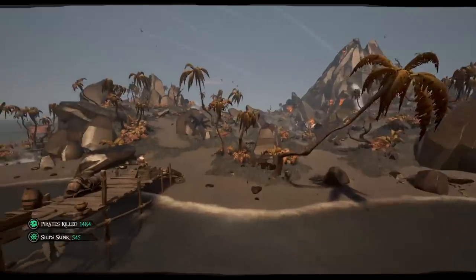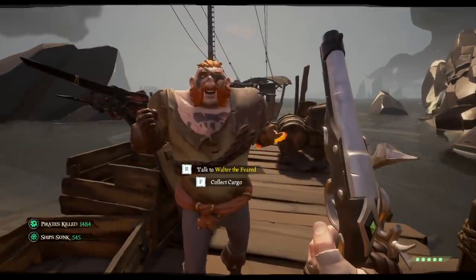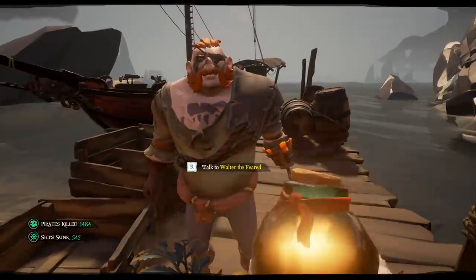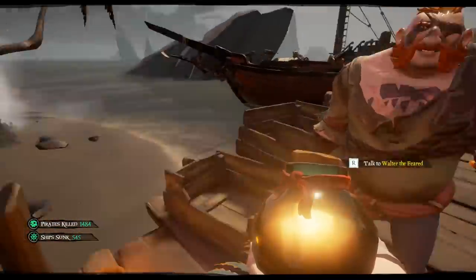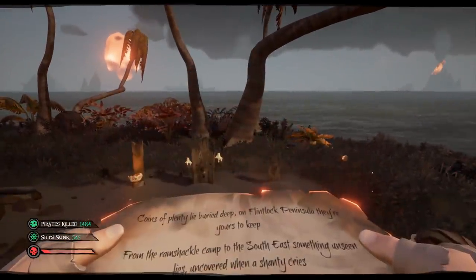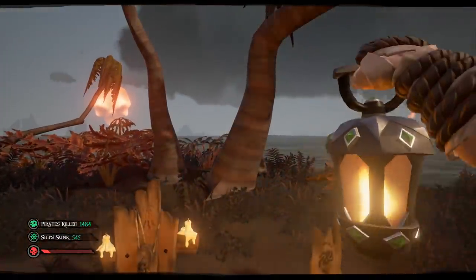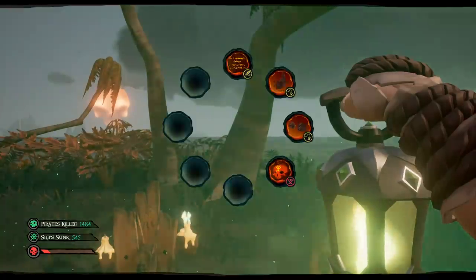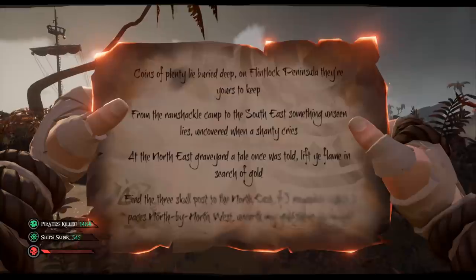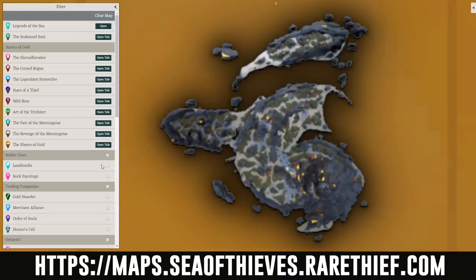The most efficient way to complete an Athenas is to use the tap and go technique — essentially, leaving all treasure and cargo behind. Remember, your end goal here is the Athena's chest, not getting caught up in the treasure. You'll have plenty of time for gold later. Riddle quests always spawn on the large islands. There are only a handful of landmarks and paintings, and with repetition you will eventually memorize them all. Until then, I recommend Rare Thief — a website with a fantastic interactive map listing all riddle locations. Link in the description.